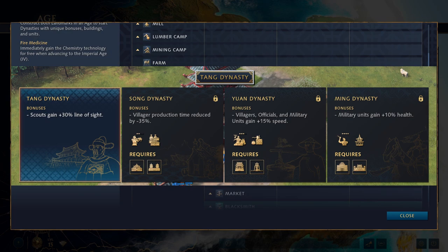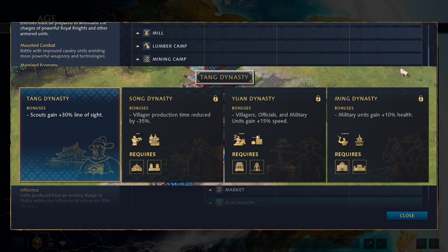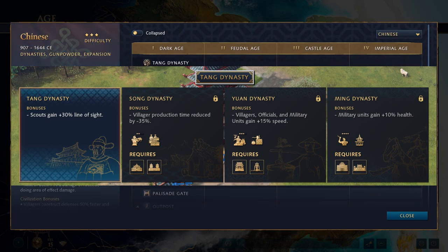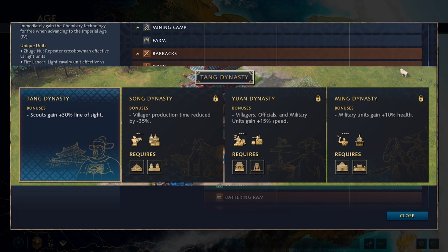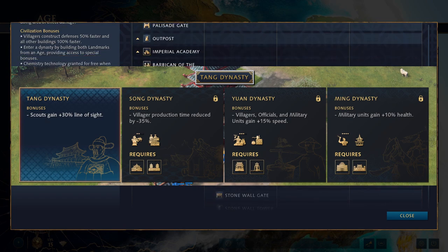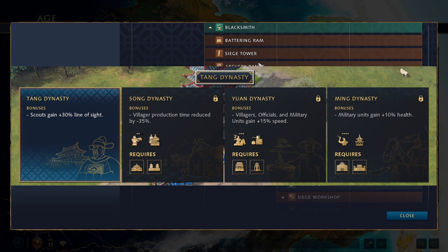When you get to the Song Dynasty, your villager production time is reduced by minus 35%, which is a really strong economic boost — you can churn out villagers faster than even the French. It also enables the creation of the Zhuge Nu unique unit and allows you to build the village building, which is a unique building for the civilization. To advance to the Castle Age, you build either the Astronomical Clock Tower or the Imperial Palace, and you won't reach the Yuan Dynasty until you build that second Castle Age landmark.